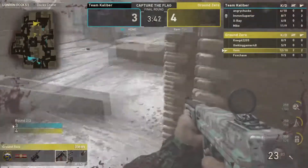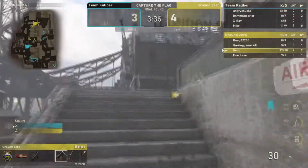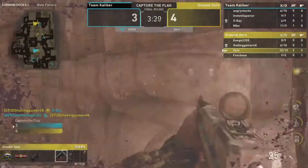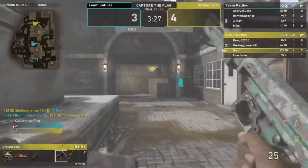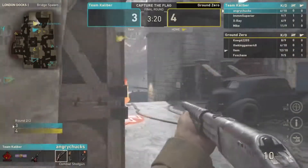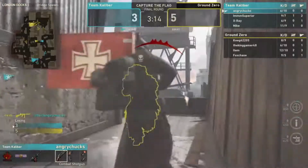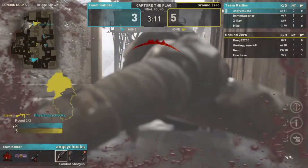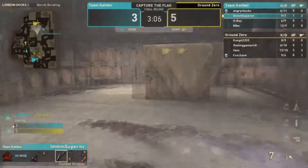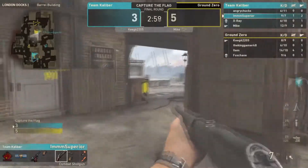Kenny gets his streaks. Item has the flag for Ground Zero, pushing forward. TK must take him out and they try. Look at where Theory is — he knows they're there but won't peek! You have to peek, you have to get that kill, at least get the return. Theory's passive decision-making is costly.